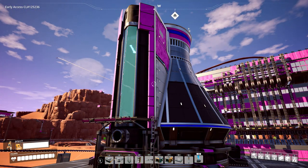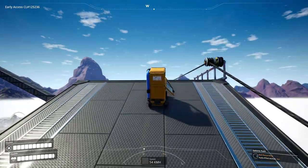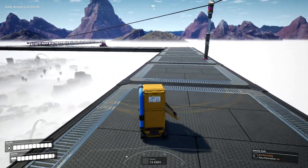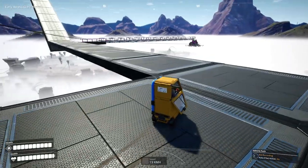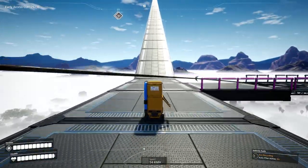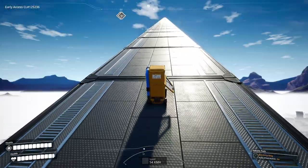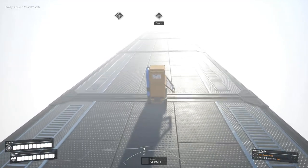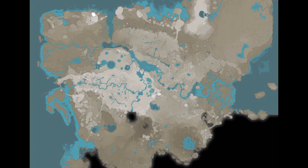Now the question: where do we put our nuclear reactor facility? Each nuclear reactor requires 300 water per minute and one fuel rod every five minutes, and the fuel rods require a number of different ingredients. Let's go to the map view for an overall look at where we might best put our nuclear facility. Nuclear reactors need water and fuel rods — the fuel rods need basically a smattering of resources from all over the game.